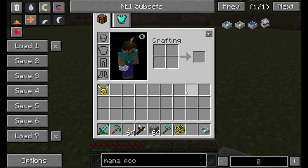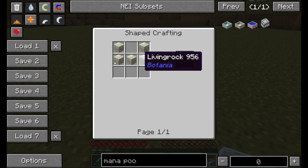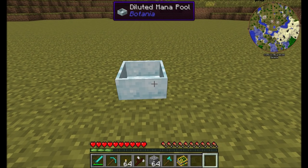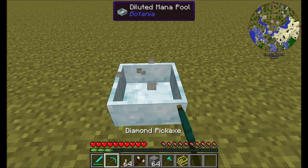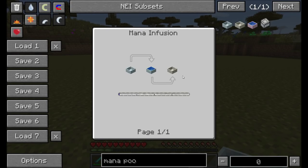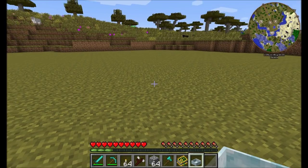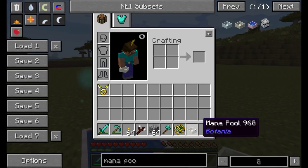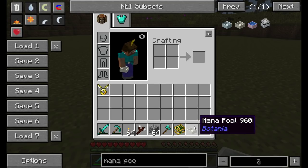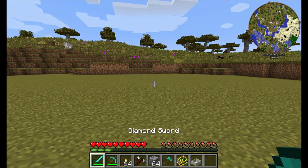One of the other changes since the last spotlight relates to mana pools. There are now two versions where there used to be just one. The simple mana pool crafted with Living Rock is now called the Diluted Mana Pool — it can only hold a small amount of mana and can't craft most things. It's your first-tier mana pool. But it's very easy to upgrade: just drop it into some mana and you'll get the top-tier mana pool.